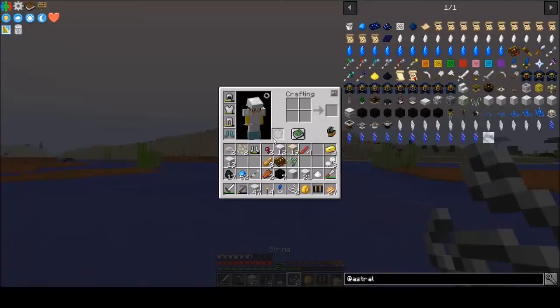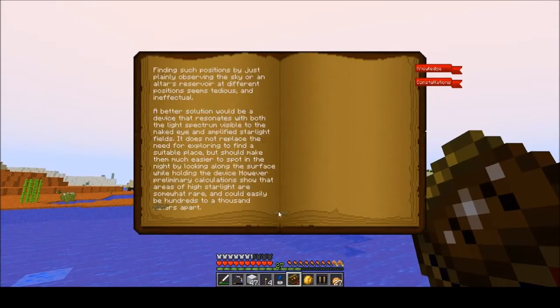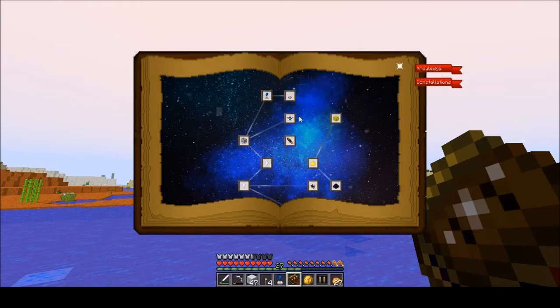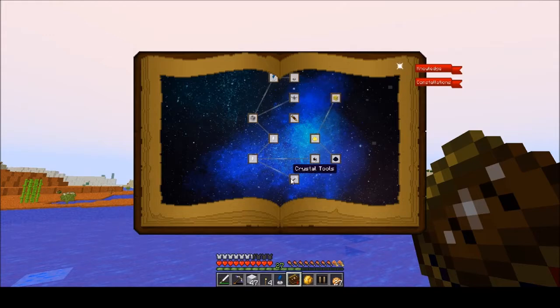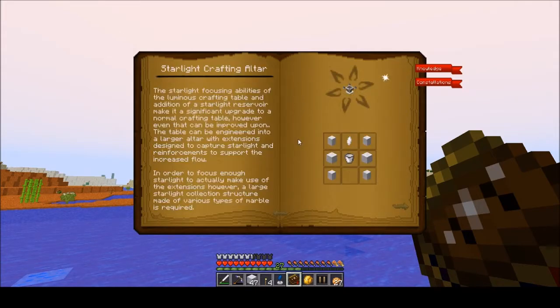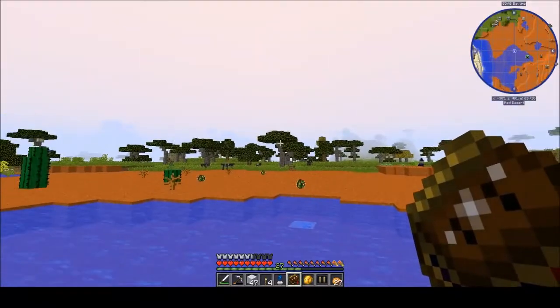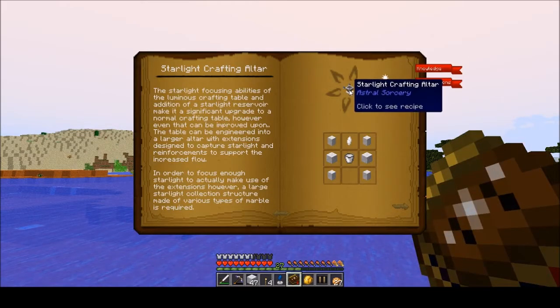Now if you look at your book — let me pull out our book. For this section, we've made that. The next one we're going to be looking for is our next temple. The relays we can make but we don't need them yet. We're going to go into this one — the starlight crafting table. It's like the next level. Like that other crafting station we made over by our base — that's like level one, and this is like level two crafting. There are several more levels you'll see as we get into this.